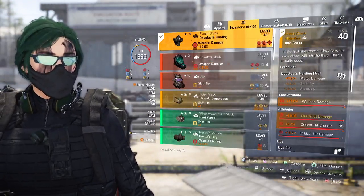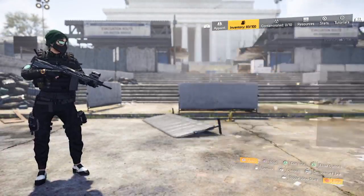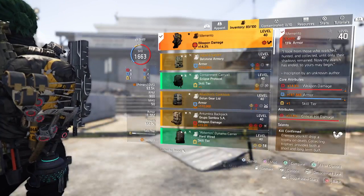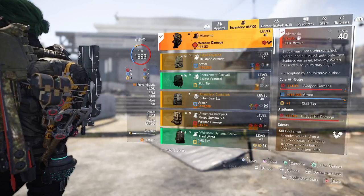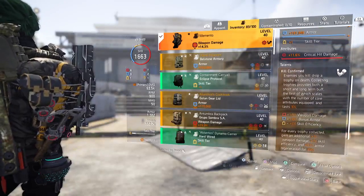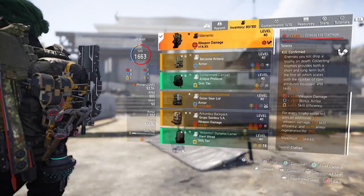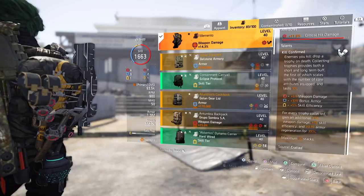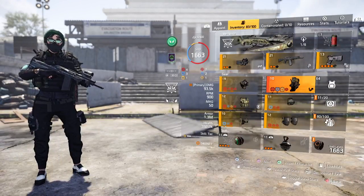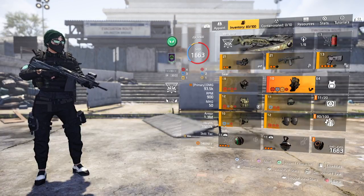Because I'm trying to focus on the pistol, I get crit chance and weapon damage. Memento is to give me some survivability - it gives me weapon damage and armor, and as I collect trophies, I get more bonus armor, increased weapon damage, and armor regeneration. So with Memento, as I make more kills, I get stronger and I get more defense. That's why Memento is there.